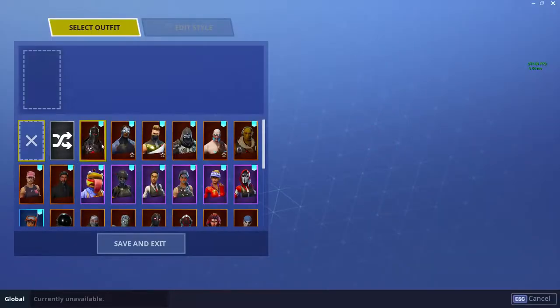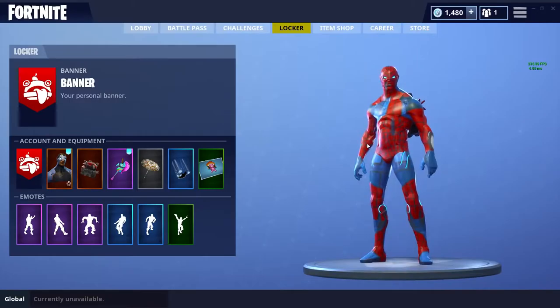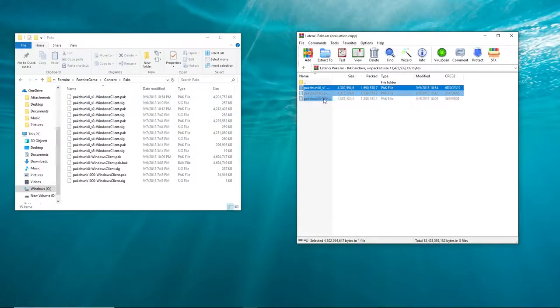Before he went to school he sent me a pack file with a bunch of other stuff, so we're about to download that and see what happens. If you guys are wondering how I get custom skins, this is basically how you do it — you literally just drag this file someone makes for you into your own Fortnite and then boom, you got custom skins.